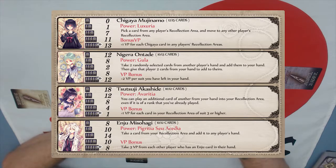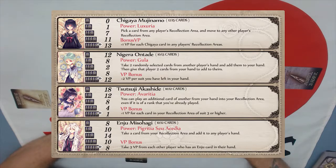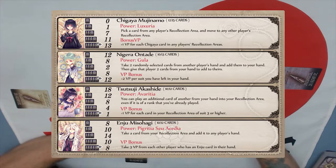You also get bonus victory points for each Chigaya card in all recollection areas. In addition, she has a skill where you can choose a card from any recollection area and move it to any other. Each of the characters has different strengths and weaknesses. Enju wants to get more cards toward the middle number — three cards — whereas Tsutsuji wants to get the least amount of cards possible. Once you get your identity at the end of the game, you count up your points to determine the victor.